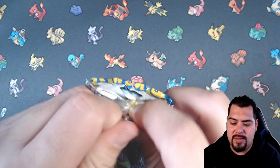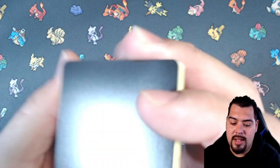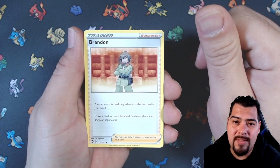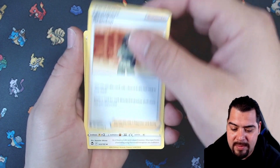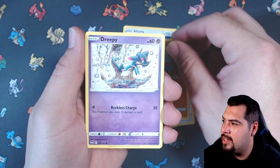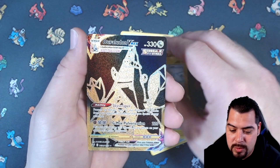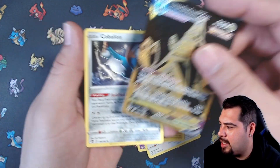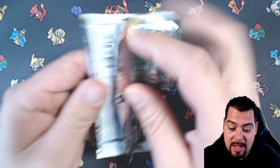Alright, pack number one of this Elite Trainer Box. If you guys missed Crown Zenith week last week, we uploaded a video every week featuring a different product from that set — five videos of Crown Zenith, all bangers, I guarantee it. Check it out, hit the like button, subscribe. Here we go — we got a Bronzong, an Altaria, Lance's Fletchling — starting off with some bangers. Furfrou, Dreepy, Bunnelby. Banger alert right here: Duraludon VMAX black and gold edition! And we got Cobalion non-holo. That Duraludon gold hit — very nice.